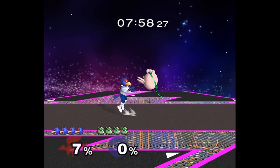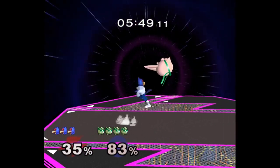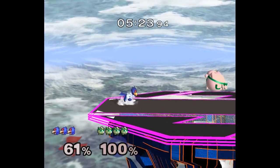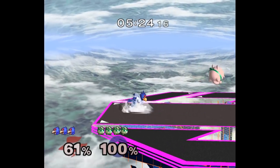Against Falco, you can pretty safely throw out full hop fairs over their head. If they stay grounded though, you can go over them with a double jump nair. Even if they back up and shoot a laser, you can just hold up on the control stick and buffer another double jump fair. Most people don't expect any take-laser shenanigans from a Jigglypuff, so this works quite a lot.